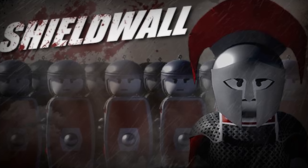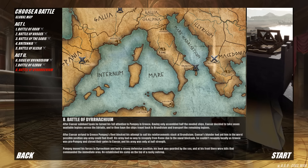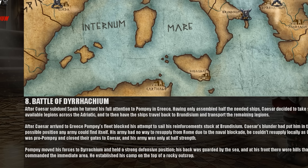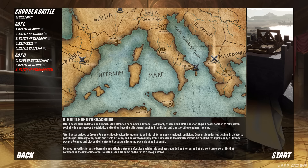Welcome back to Shieldwall. So we showed off the heat-seeking missile catapults in the Battle of Direcum — I don't know how to pronounce that, I don't speak Latin. And while that was introducing the new mechanic of siege equipment catapults, it was kind of a very classic Shieldwall style battle.